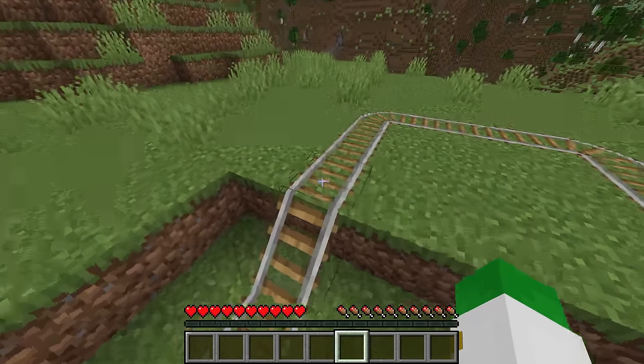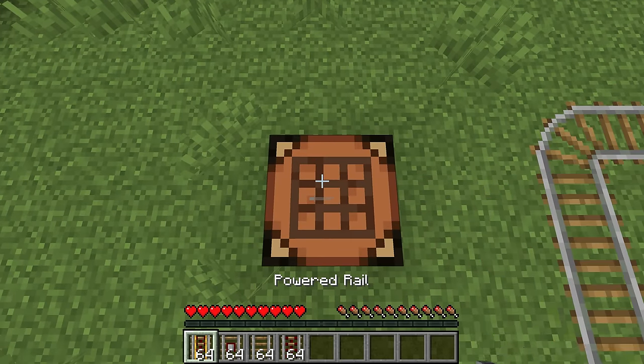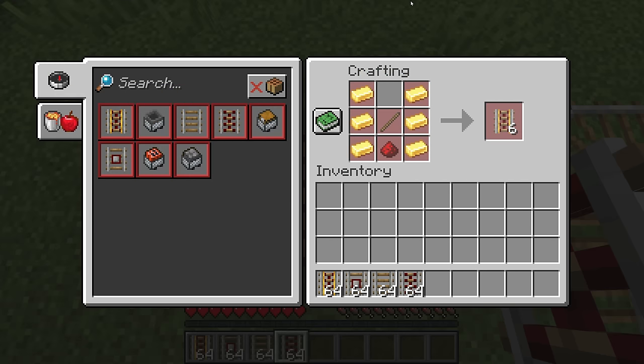Let's start with rails. There are four rail types: powered, detector, standard rail, and activator rail. Powered rails are crafted with gold, one stick, and redstone dust, and that gives you six.